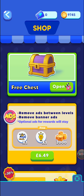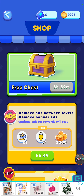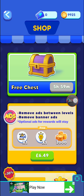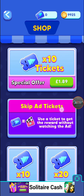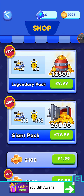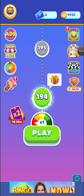In the shop you can watch a video to collect a free chest. Once you open one, the next is available in six hours. You can also buy tickets with real currency — tickets let you skip ads and open free chests without watching a video wherever rewards are available.